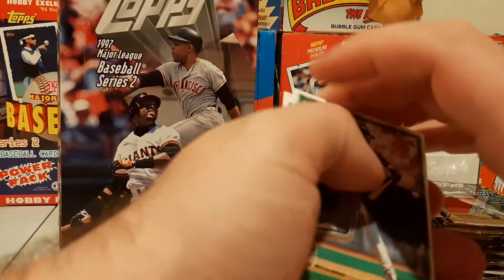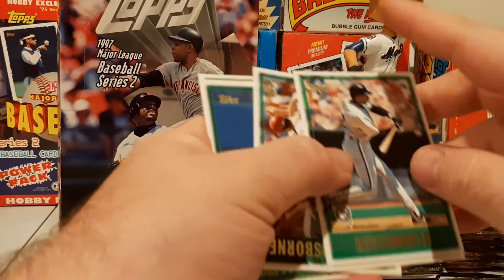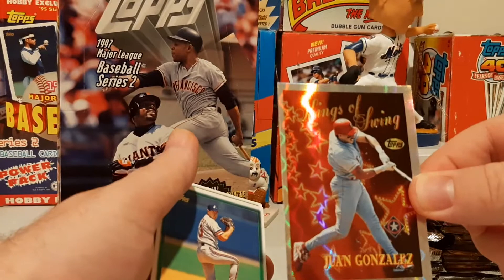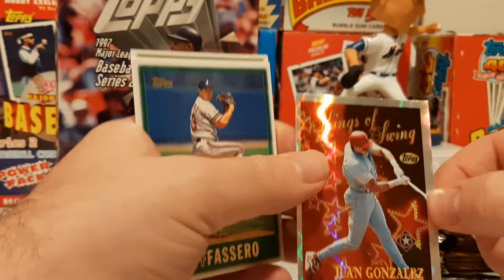Looks like we've got another Numbers Cruncher or Season's Best card coming up. Eddie Murray — nice Eddie Murray. John Jaha. Behind that, Kings of Swing — there's a Juan Gonzalez Season's Best. Very nice, Juan Gonzalez shiny insert.